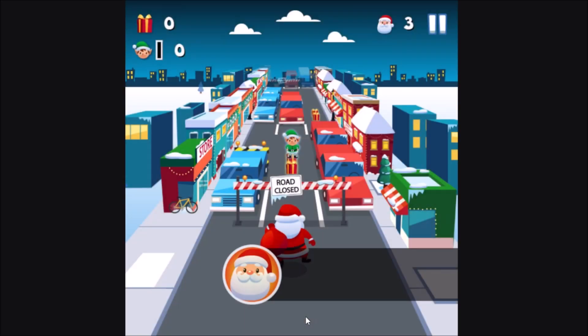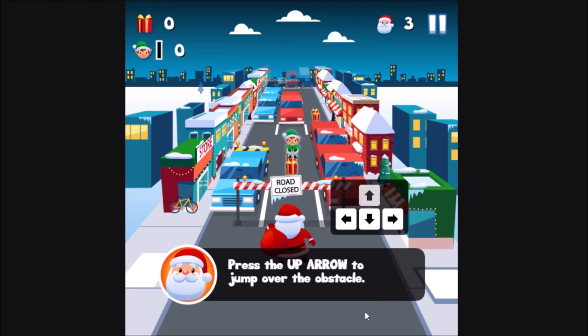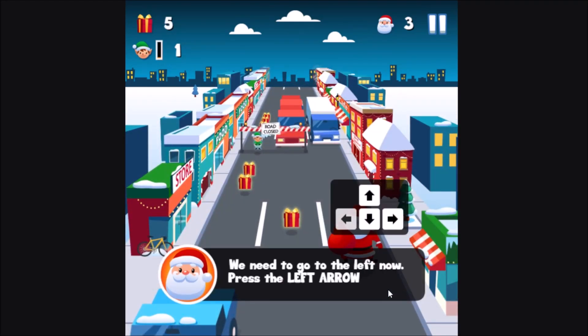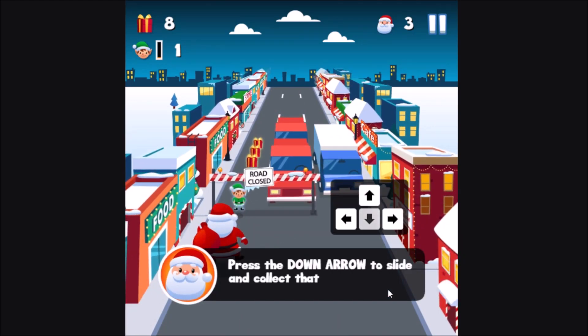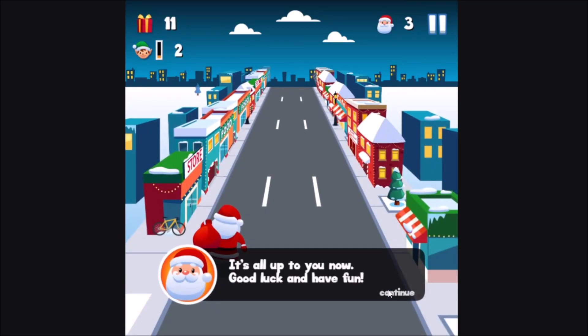I'm guessing this has the potential to be a new game. Ho ho ho, Merry Christmas. Welcome to Santa City Run. Collect elves to gain an invincible shield. Press the up arrow to jump over the obstacle. Press the right arrow to pick up those gifts. We need to go left — press the left arrow. Almost there, press the left arrow again. Press the down arrow to slide and collect that. It's all up to you now. Good luck and have fun.